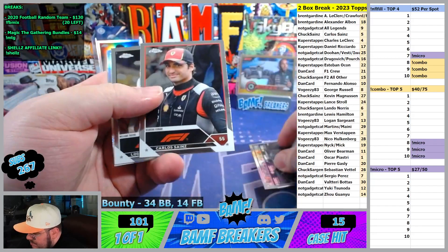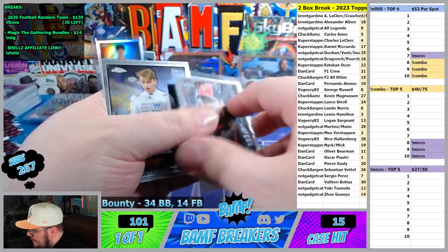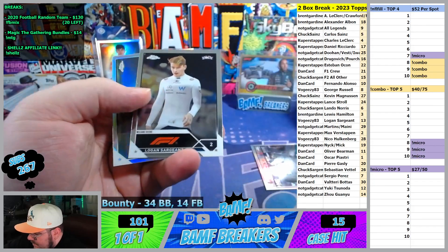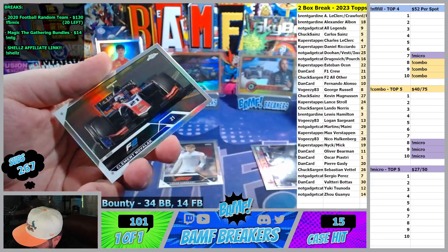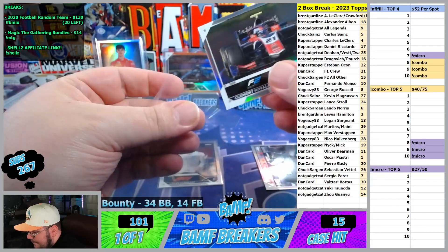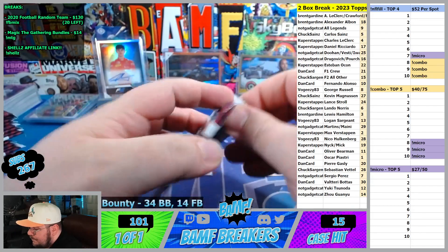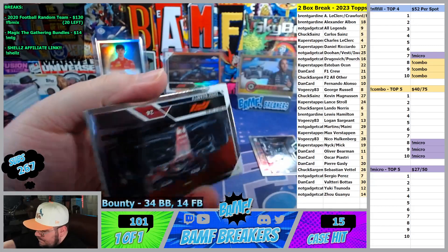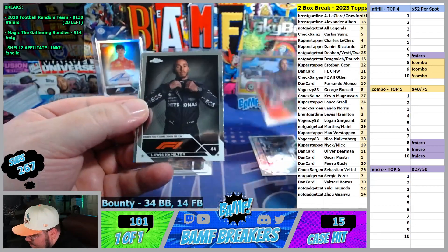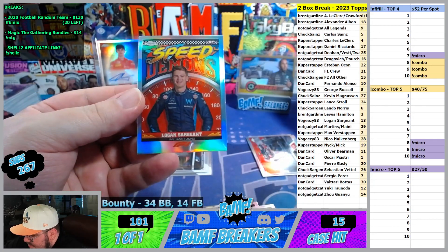George, Carlos, Logan, and then Novak. Joe Buon, Louis portrait, Max, and Logan Speed Demons.